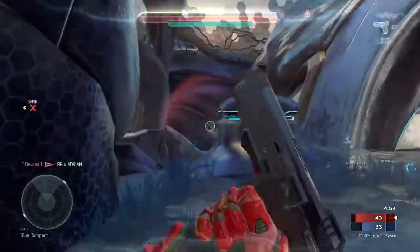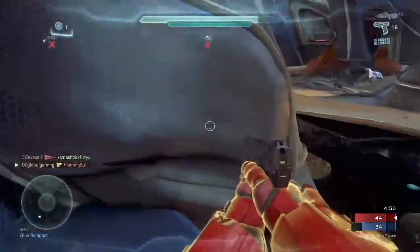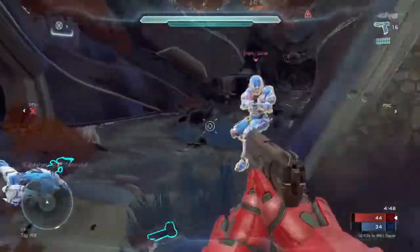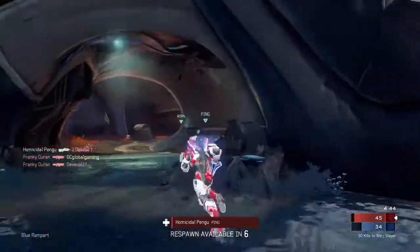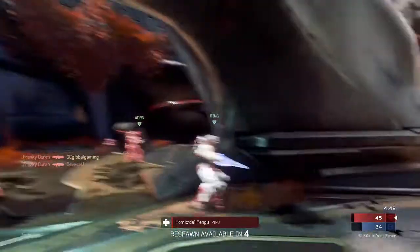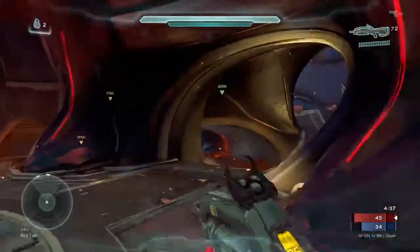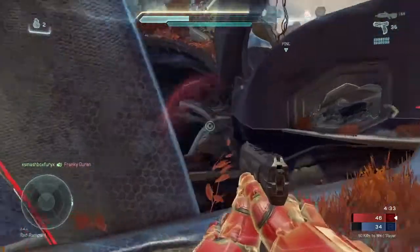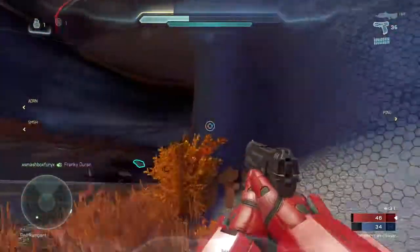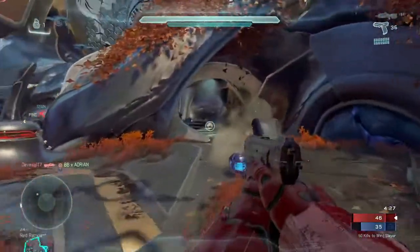The storm rifle is still overpowered. I haven't seen the brute plasma rifle. In my opinion they should just reduce the damage and reduce the auto-aim for certain weapons to balance them, but I think this game is pretty well balanced overall. The sword — they took away the sprint lunge, and I noticed that.